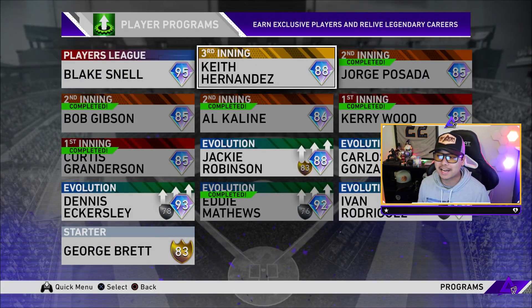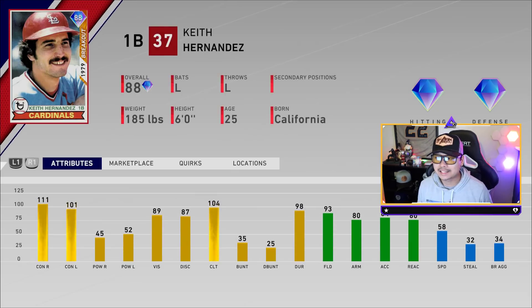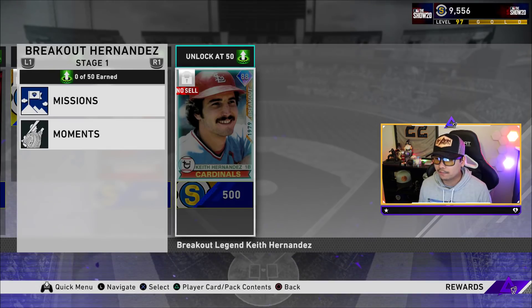In the player programs we've got Keith Hernandez for the third inning. These all go towards the third inning program too, so once you collect this 88 diamond Keith Hernandez, you can get 20 program stars — another 20 program stars for the third inning program. Keith Hernandez is an 88 overall lefty bat, completely free to get. He's got really good contact and really good vision, but a little bit lower power. He's got 93 fielding and 111 and 101 contact, 45 and 52 power with 89 vision.